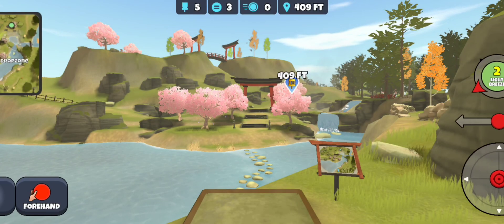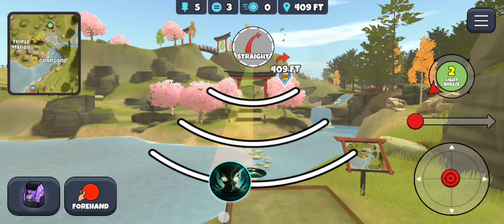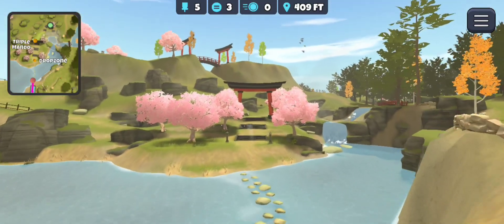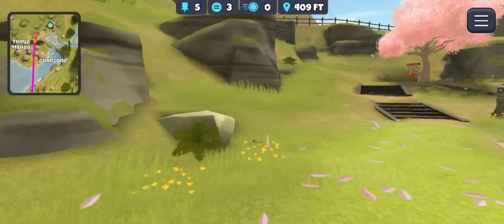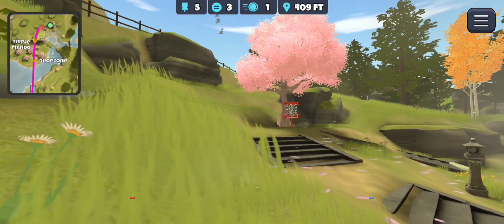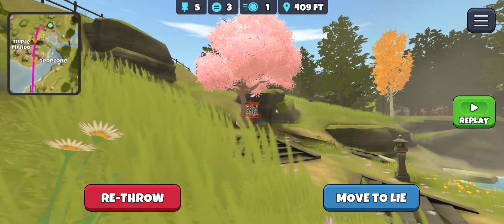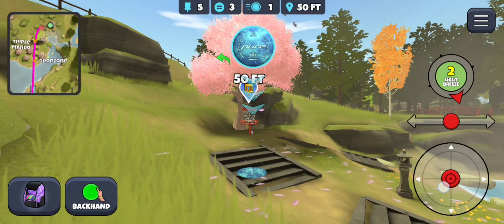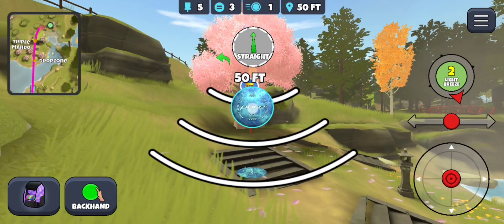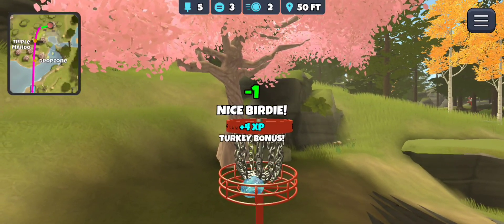Hole number five coming up. I like to go with the glide turn — put a bit of hyzer on it just to keep it stable enough, and it should slide up towards the basket. What have we got? Probably about 50 feet, not too shabby. Big two headwind — just snuck it over. Glad I didn't leave that short.